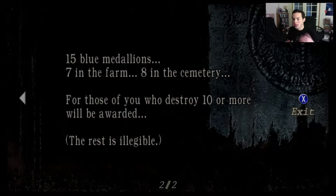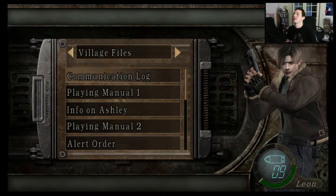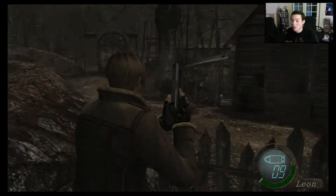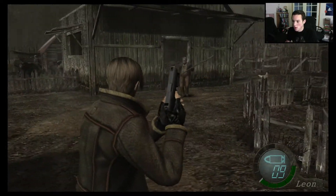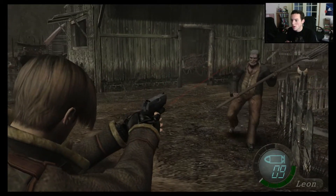There are 15 blue medallions in total: 7 in the farm and 8 in the cemetery. For those who destroy 10 or more, you will be awarded. The rest is illegible, which basically means if you don't get more than 10 it's no big deal — you only need 10 of them to get the award, which is a pistol. It's got a pretty unique quality to it, so once we get that I'll go more into that for you guys.